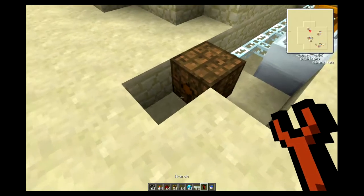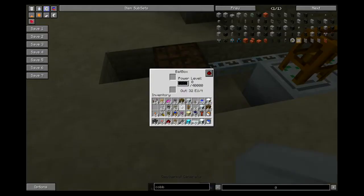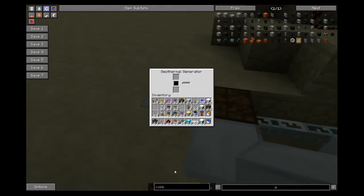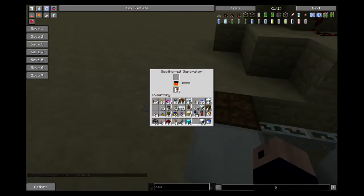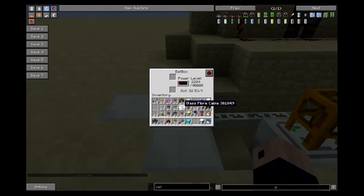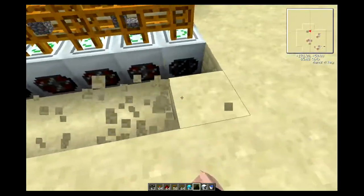Make sure that the output side is oriented correctly - when you have it all hooked up and nothing works, it's usually because the outlets are not right. Then these geothermal generators will work. You'll need some outlets, so take these blocks out and you're ready for the next step.